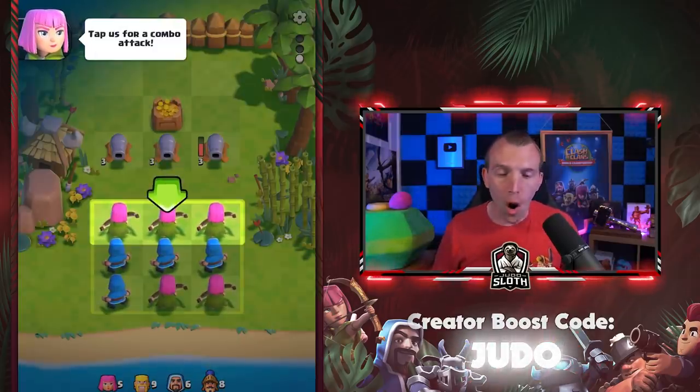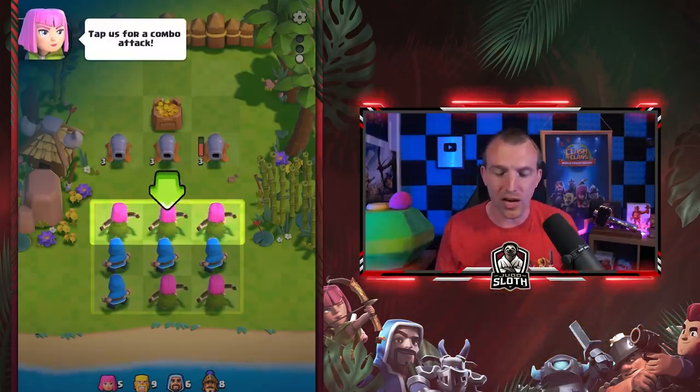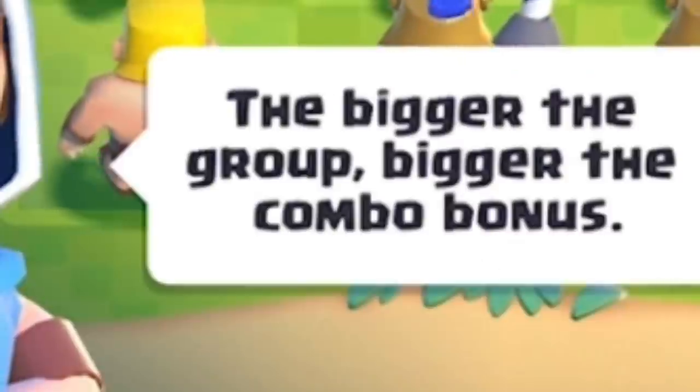We do have a combo which we can use. This game is all about gathering combos together, so let's use the archers with plus 40% damage. The bigger the group, the bigger the combo bonus.